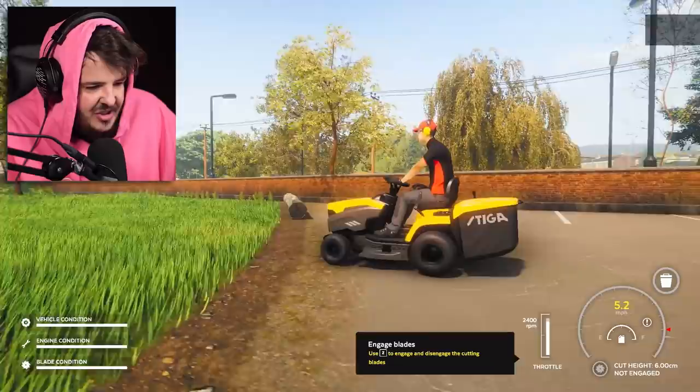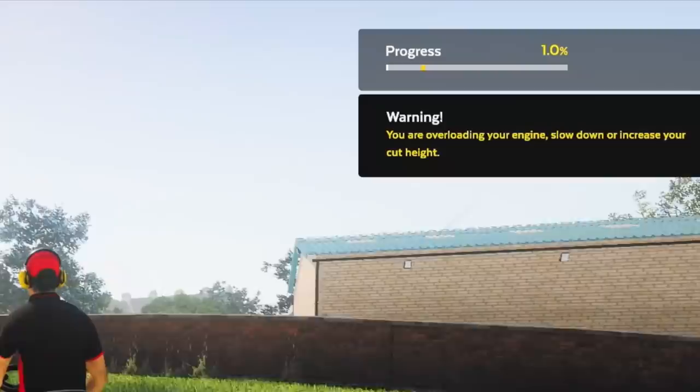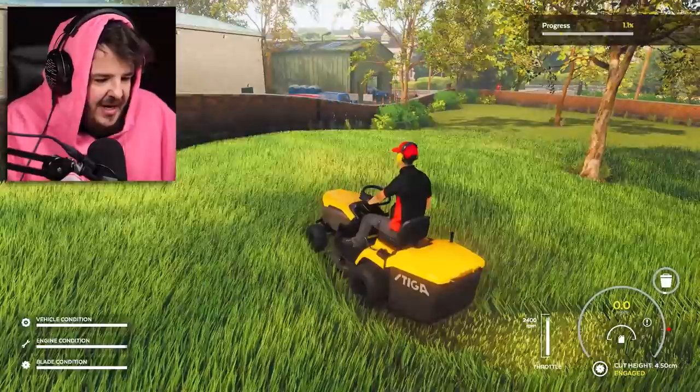Now we can start cutting. Use E and C to change the cut height — six centimeters. Press C to engage and disengage the cutting blades. The cutting blades are on, and now we're cutting the grass! Oh my god, we're cutting! But a warning just popped up — we're overloading the engine, that means the grass is too high. What was the cut height button again?